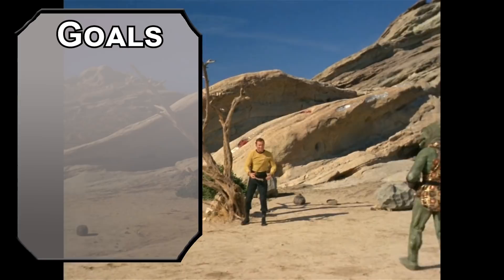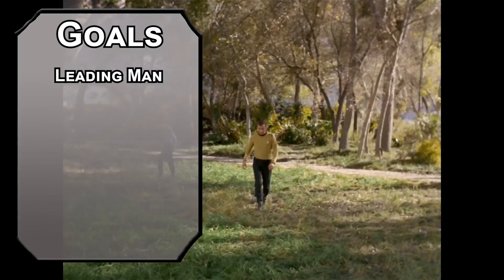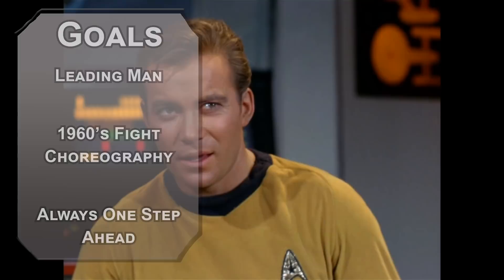Let's start off with the Captain — Shatner always got top billing. First, we need leadership to lead the ship. It's a real enterprise keeping that crew together. Next, we need the patented Kirk fighting style with slow, steady punches. Finally, we'll be a tactical master with abilities to outmaneuver our opponents, even if you're outgunned.